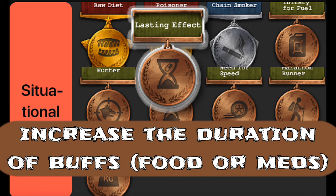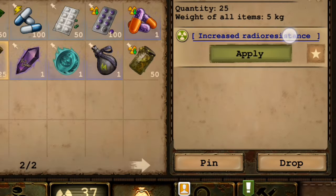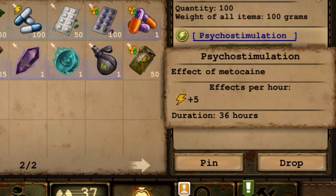Lasting effect perk starts at 10% and reaches 50% when maxed at 5, increasing the duration of positive effects. This affects food buffs and medicine effects.